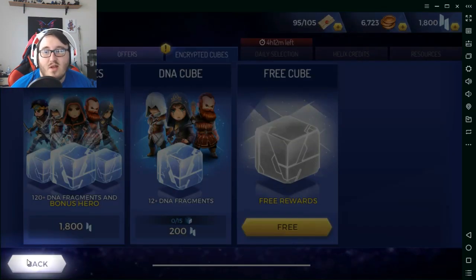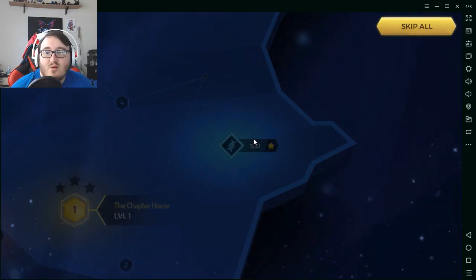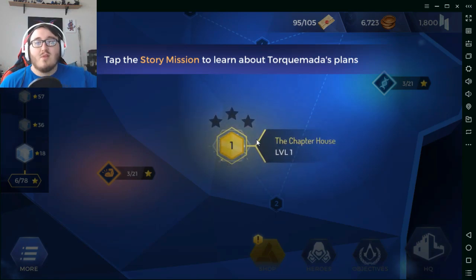Let me opt in to receive notifications when animus cubes are ready, because I'm going to need them for a lot of things. It's time to learn more about Torquemada's plans. We're going to go into the story mission on the next episode. Thank you guys so much for coming out — if you liked the video, drop a like and a comment below, tell me what you think, and connect with me on social media. Links are in the description. I'm active on Discord daily, posting on Twitter almost daily, and working on Instagram. See you all in the next one!